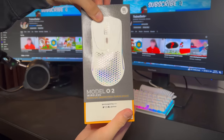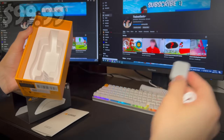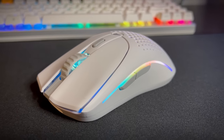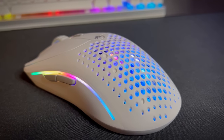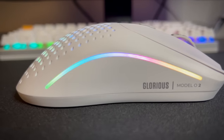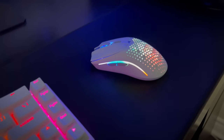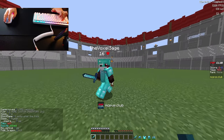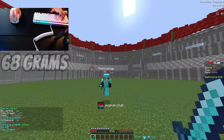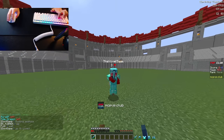Moving on to the Model O2, one of Glorious's more recent releases, we have a near-complete redesign while sticking to the same overall shape. Priced at $99.99, the O2 features a completely different set of mouse buttons, a new scroll wheel which I think is the best of all three mice, and the honeycomb holes have been replaced with a design that some don't like, but I honestly think it's the nicest design featured today. Nearly all of these changes are welcome to me. The build quality feels more premium than the Model O, the RGB is much brighter, and while it weighs almost the same at 68 grams, the weight feels much more evenly distributed, making it the most balanced of the three.